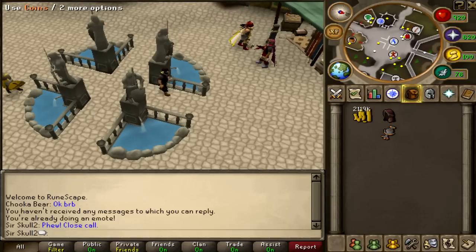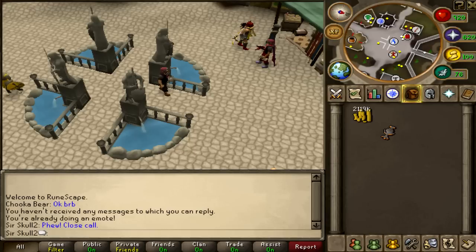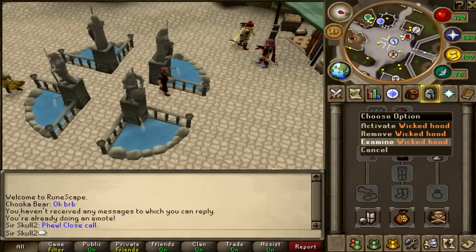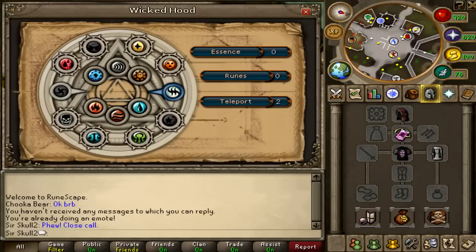It's called the Wicked Hood, and it's for runecrafting. You can wear it as a hood. You get it if you're a member — it's a members-only item. And if you just activate it, you can use it to give you 100 free essence a day.